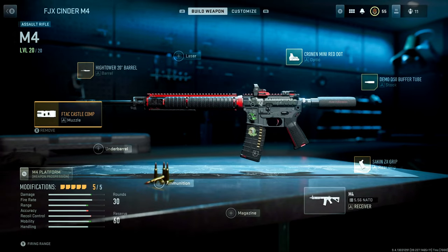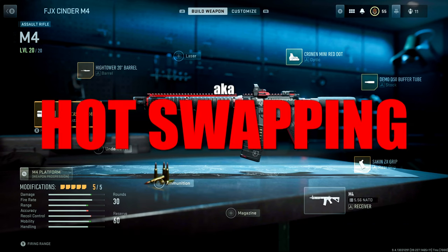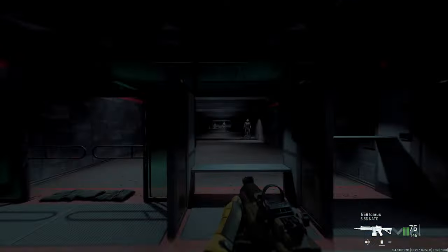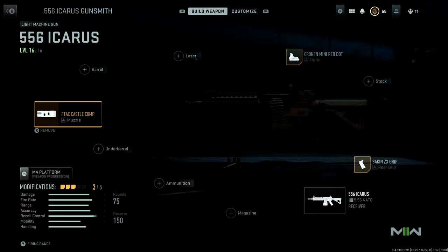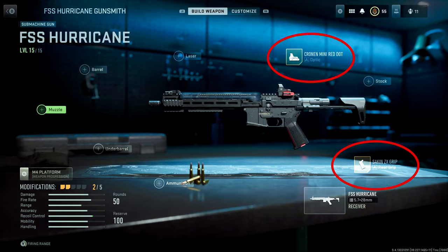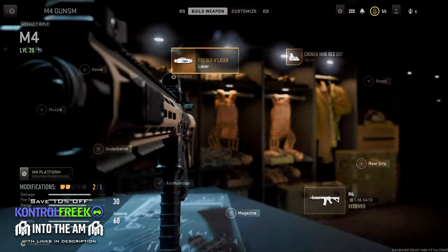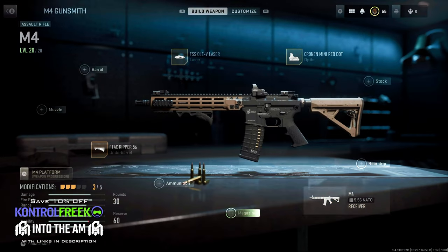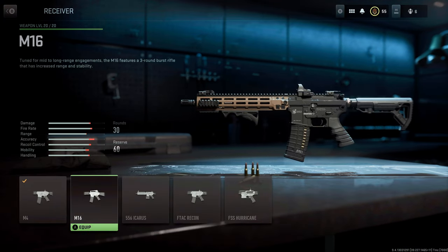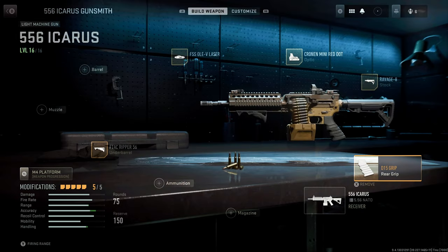The actual benefit for shared attachments is that changing a receiver will carry over attachments in a custom loadout — which I'm going to call hot swapping. For example, I have this M4 loadout I've been using in multiplayer. If I select a different receiver in the gunsmith, all compatible attachments carry over to my new weapon. The UI will tell you what attachments aren't compatible and which ones are. In some cases you'll only be able to transfer one or two attachments between receivers, but they carry over, which is neat. If you make a build using more universal attachments, like the underbarrel, laser, optic, stock, and grip on my M4 that are compatible with all receivers, you can swap between every M4 receiver and the attachments carry over.